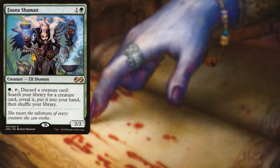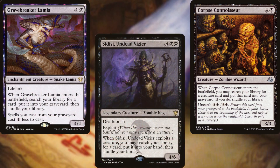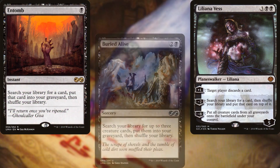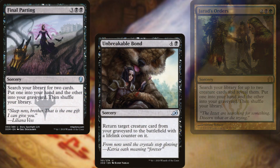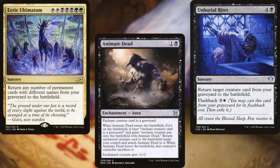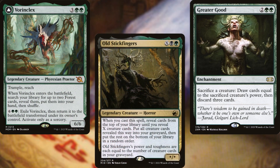Fauna Shaman, Skullwinder, Corpse Connoisseur, Gravebreaker Lamia, Sidisi Undead Vizier, Liliana Vess, Entomb, Buried Alive, Gerard's Orders, Final Parting, Unbreakable Bond, Unburial Rites, Eerie Ultimatum, Animate Dead, Greater Good, Vorinclex, and Old Stickfingers all help us dig through our deck, put creatures in our graveyard, or pull them back out from the graveyard and onto the battlefield.